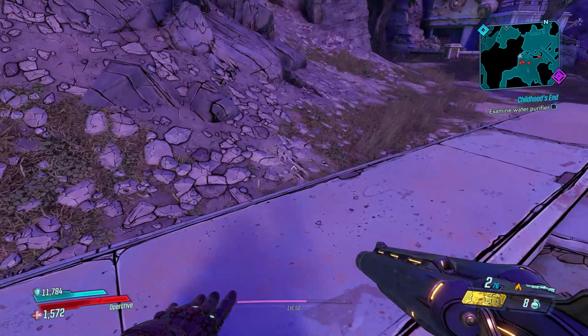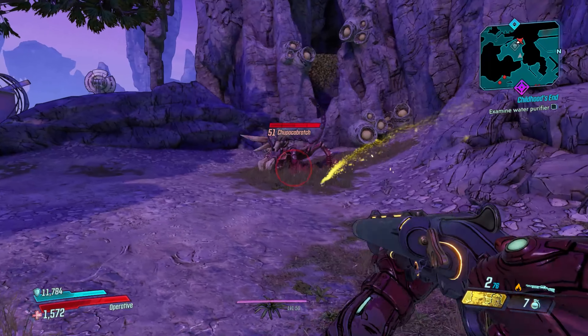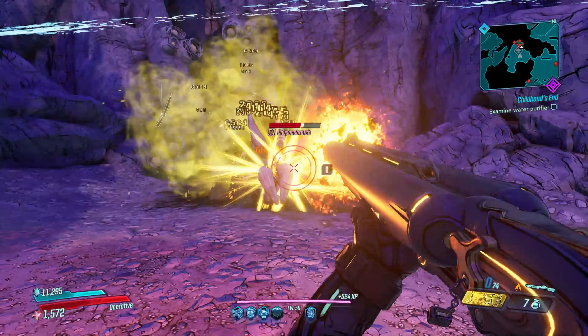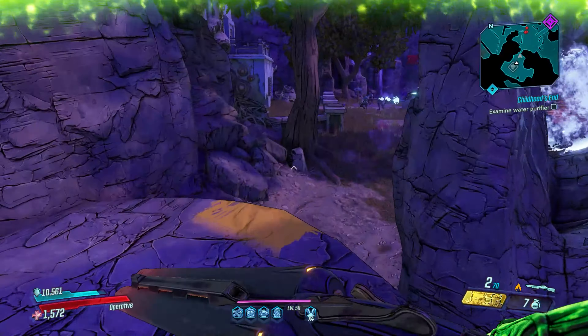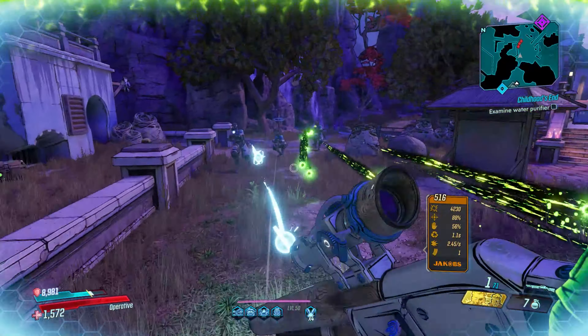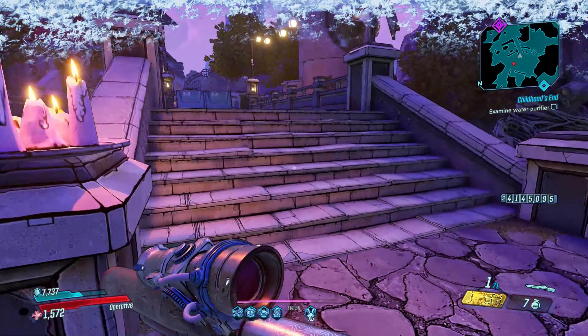For Private Beans, the fight itself is relatively straightforward. He has a few enemies that spawn around him — I usually just take them out first and deal with him. As far as Private Beans goes, there's really not too much to him; he's basically a badass tinker. The only thing you need to worry about is he shoots a beam of electricity at you — just try and jump over it.